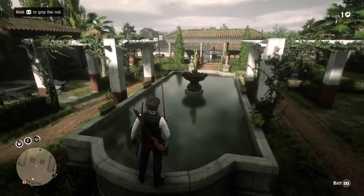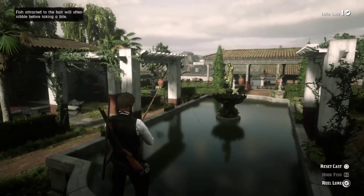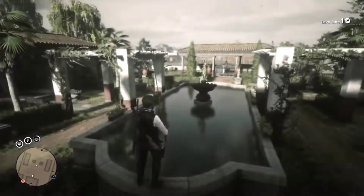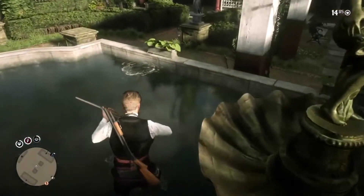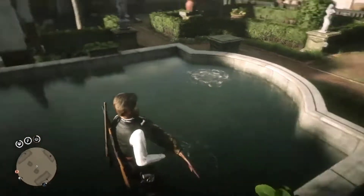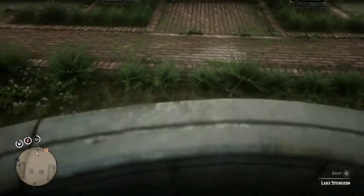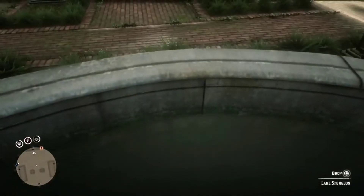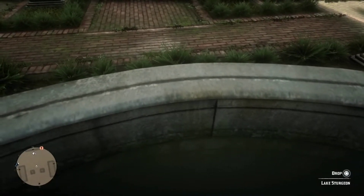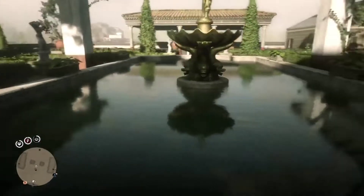I'm going to show you this one more time to give you a good example of how it works. Just throw it in, flick it a few times — and there you go! A sturgeon just spawned in a fountain. Look at this — a big sturgeon! You're probably wondering how the hell do we get it out of the fountain. Hold Square as close as you can, and as soon as it nears the end, move forward just like that, and there's your sturgeon out.